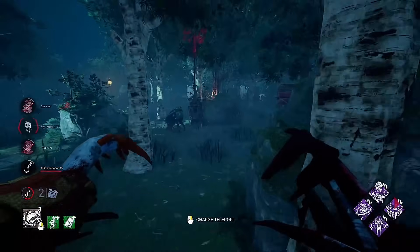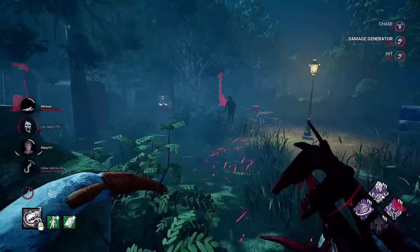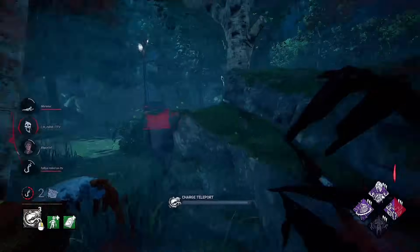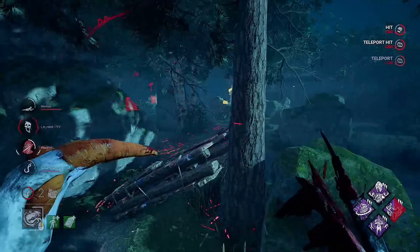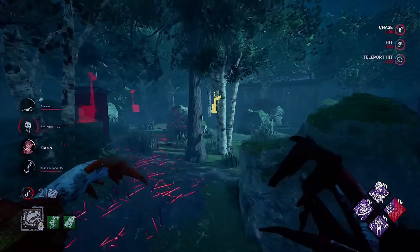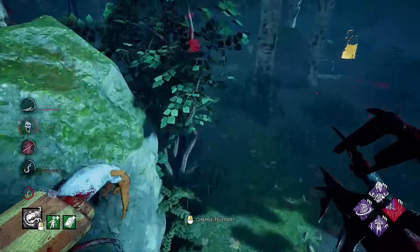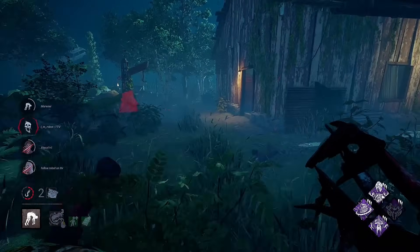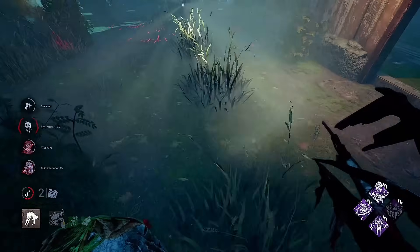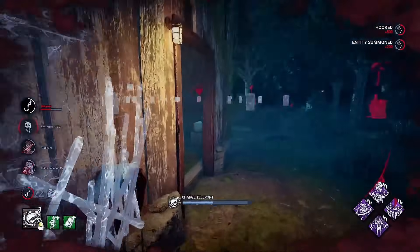Let's go ahead and interrupt this heal if we can. Big swing. I'm going to keep you slugged and go after Quentin. Really weak pallet — he drops, very well played. Is he going to stay here? Whoa — I didn't realize it was a double pallet, I'm sorry. He's going to get the save off — that's fine. I think we might just hook Dwight. Where is he? Here he is. I don't know why they're resetting on shack — probably wouldn't do that if I was them, but it's all good.